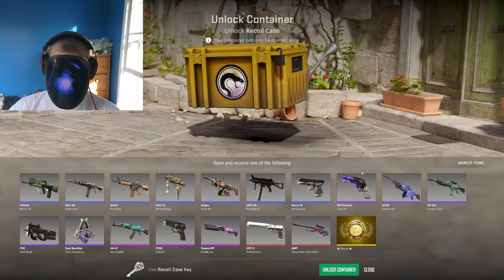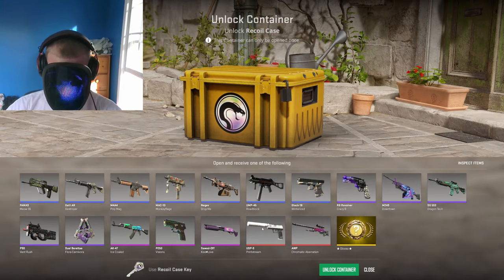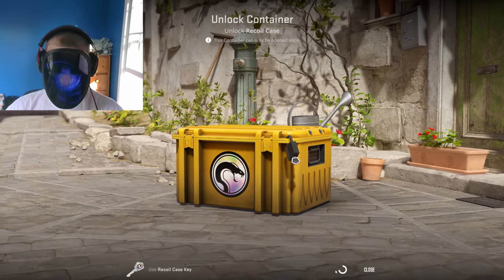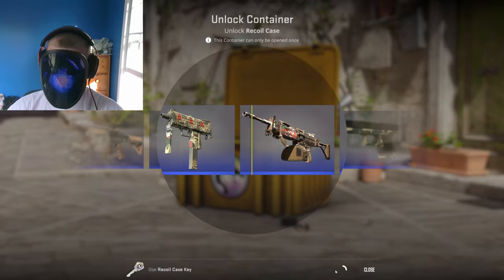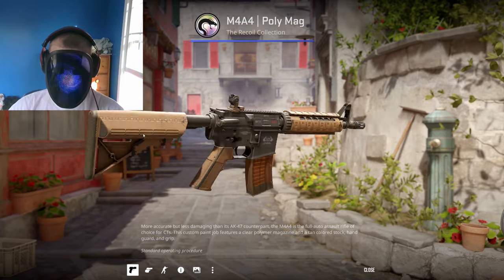Next up, another glove case — we have the Recoil. Show me a PrintStream, that's what I want to see. Give it a little kiss for good luck. Stat track factory new PrintStream, please. One of the best USP skins in the game. Polly Magman. Ew.